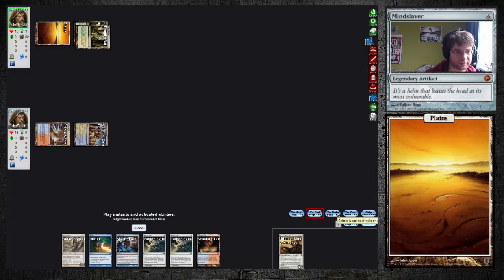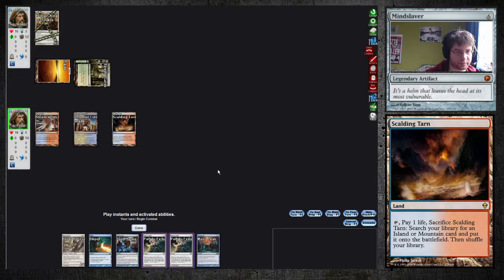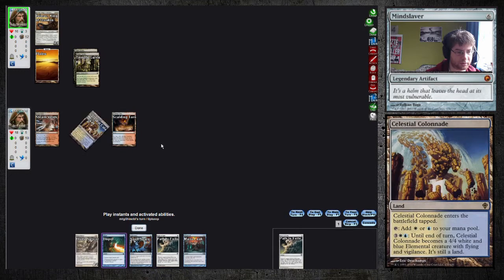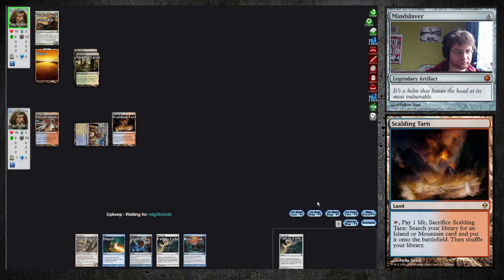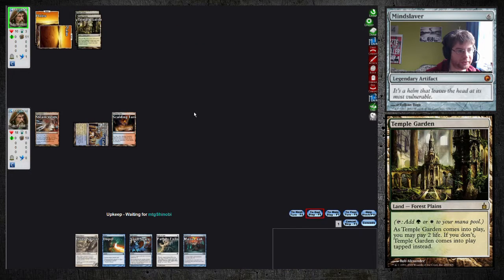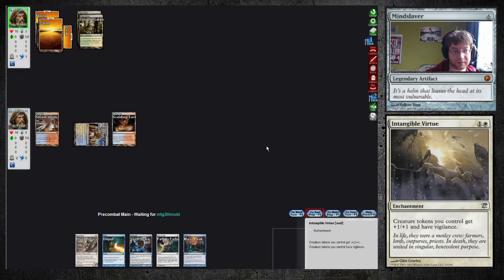Primus, sure. I can Path in his upkeep and hold up Mana Leak. Also Spell Snare into this build — I have all the interaction. And he's already down to 3 cards. But he has quite some mana. Spawns a bunch.